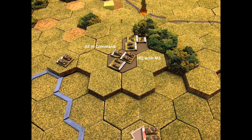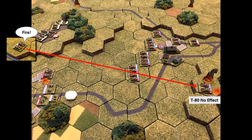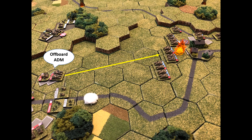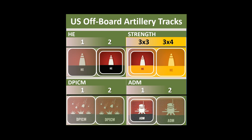Turn four begins with Charlie Company activating first. Headquarters stays with the M1 — long-range shot at the T-80, no effect. The other M1 also takes a shot at the T-80, no effect. Bravo Company activates — headquarters moves to the M1, desperately needing that disruption removed, which succeeds. Calling in off-board artillery, the mines are dropped — no scatter — hitting T-80s, with three of them disrupted. Disappointing effect but it will slow them down, and no more mines remain.